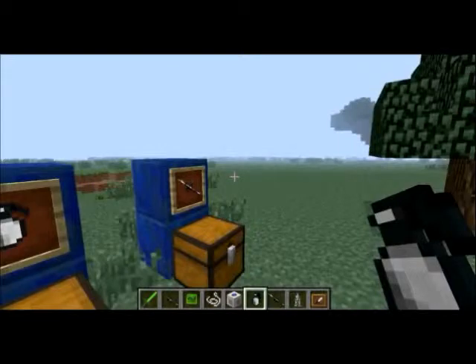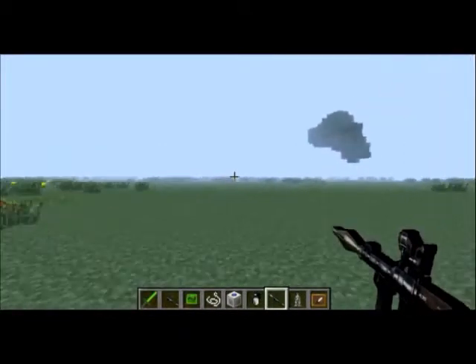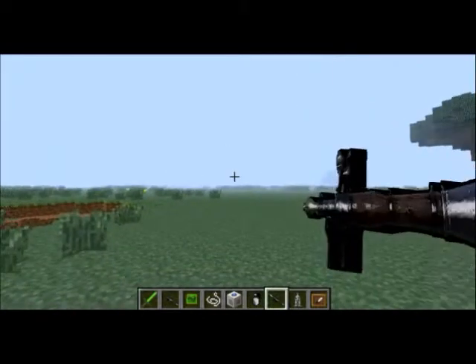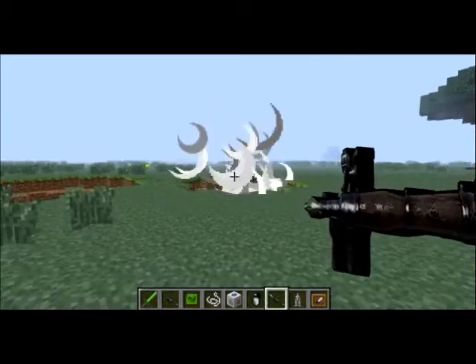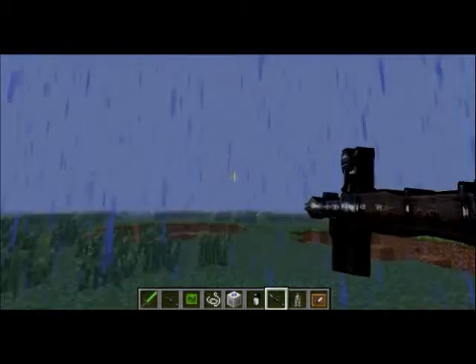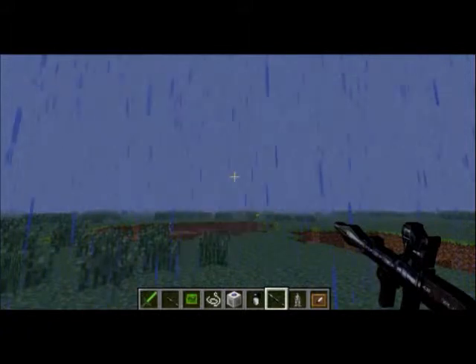I might have already gone over this — the crafting recipe is actually in the first part. Let's just show it again. It works kind of like a bow, but when you shoot the arrow out it will blow stuff up. And apparently it will also summon rain.